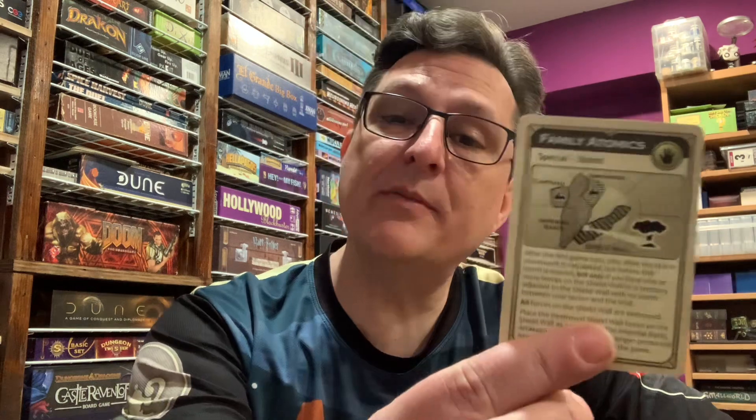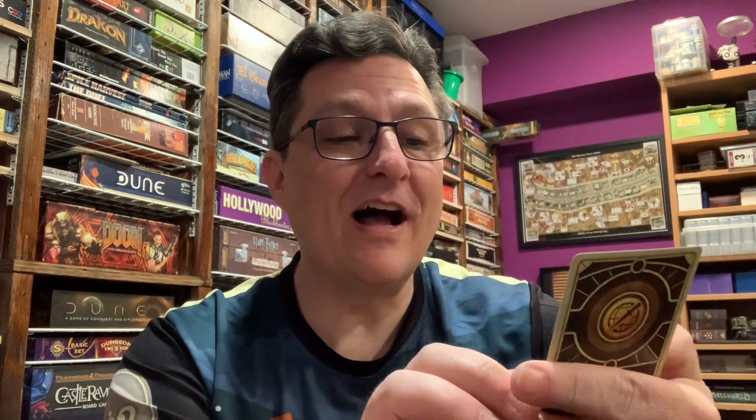Now, you can't play Family Atomics on the first turn. Really the only way that could work — because you have to play it in the storm phase — would be if the Bene Gesserit were playing advanced, this was their starting card, and they chose to put their first starting force in a territory adjacent to the shield wall. But it does specify right there on the card: after the first turn of the game. So it can't happen on turn one.